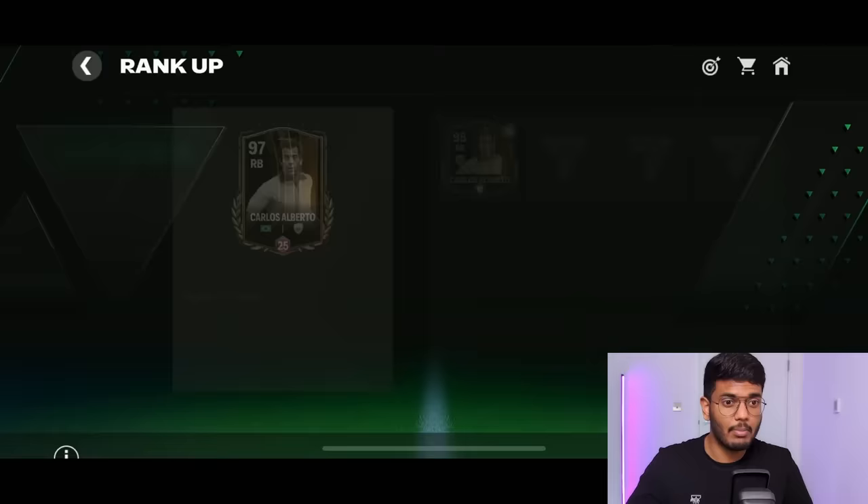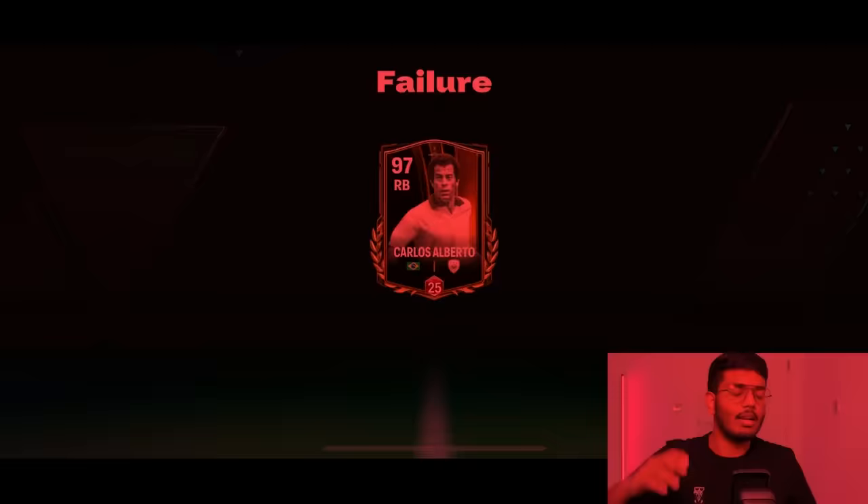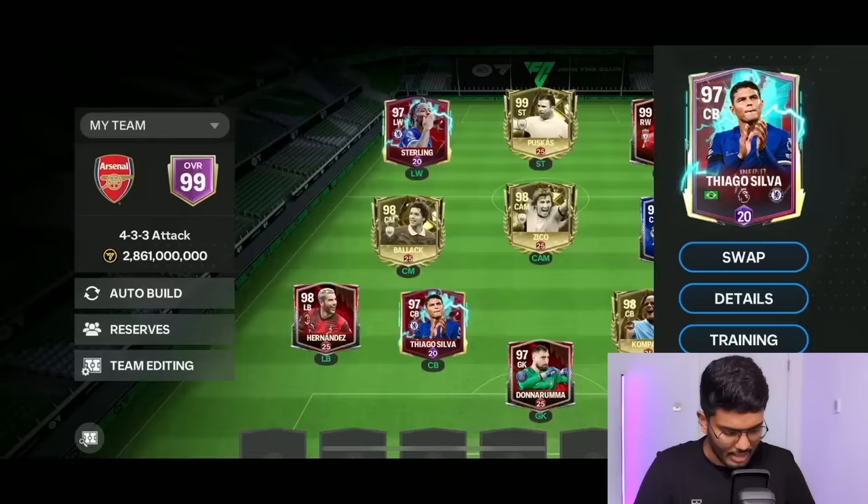With rank 4 it's a 30% chance — a very big risk. But sometimes you've got to take risks in life. Here we go — come on please be a success — and that's a failure. That's like 100 million coins wasted. I'm just out of options.